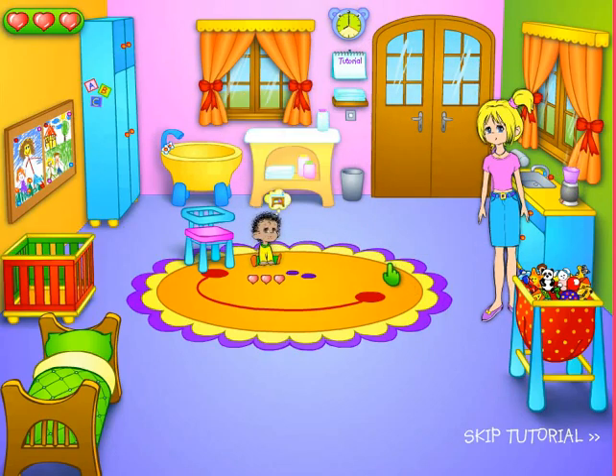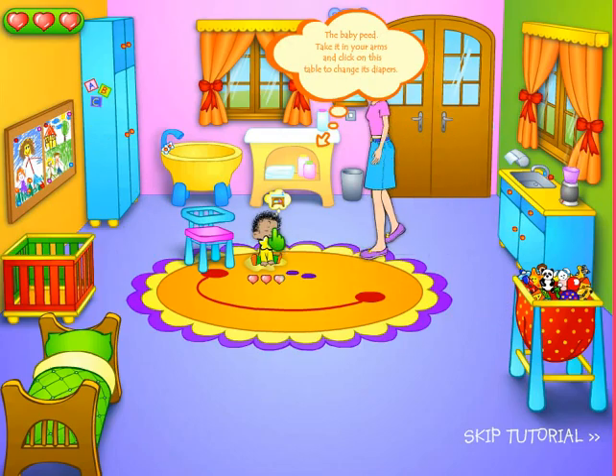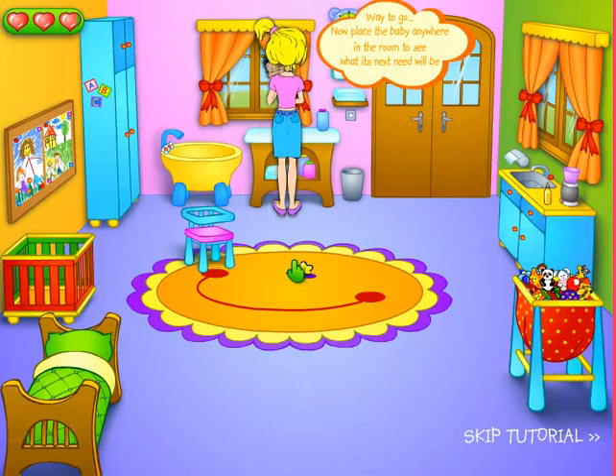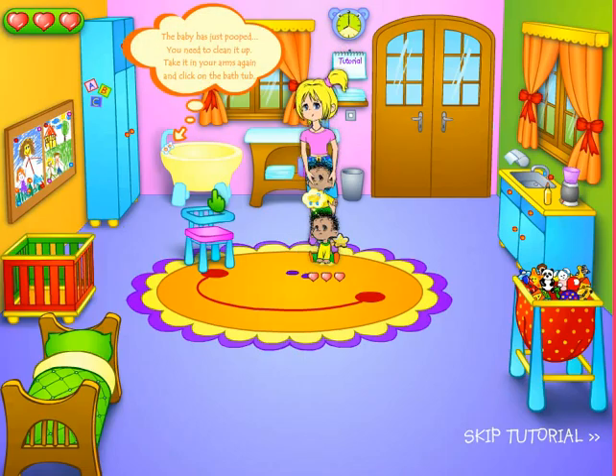The baby's happy, and that's good. Pick it up, take it to your arms and click on the table to change the diaper. Okay, put that down. Wait — another face. Put my baby on the floor.